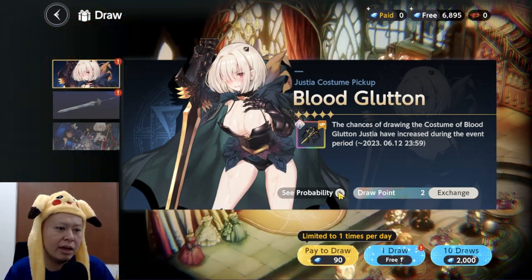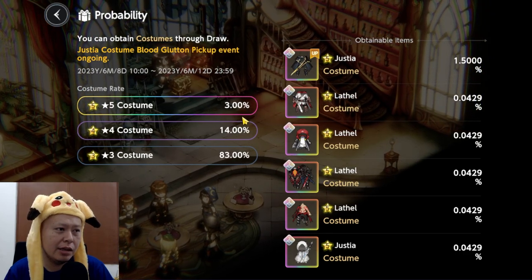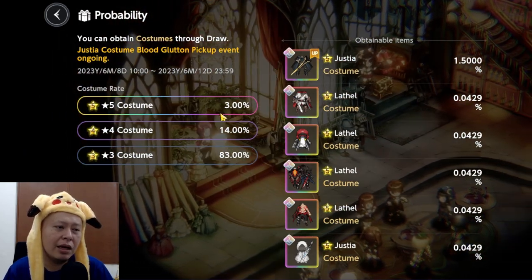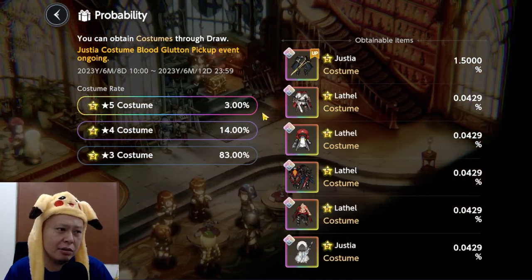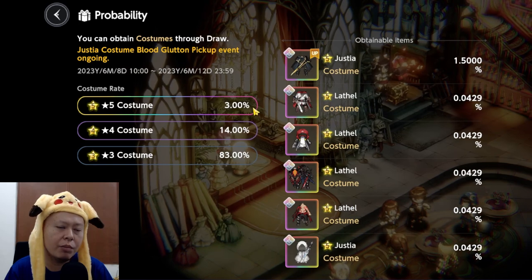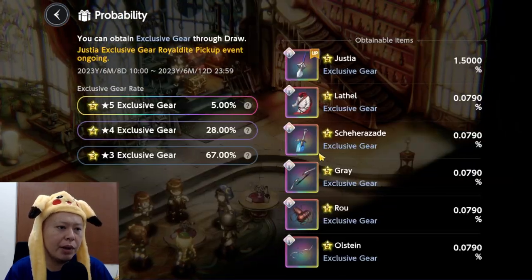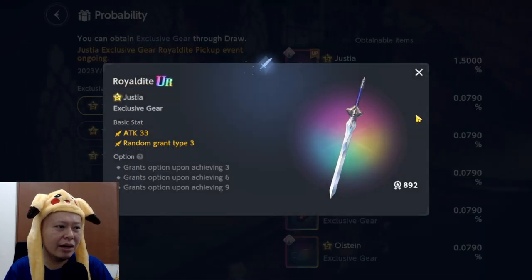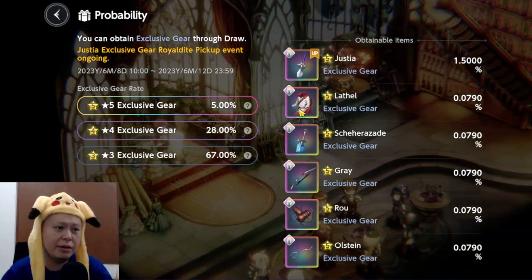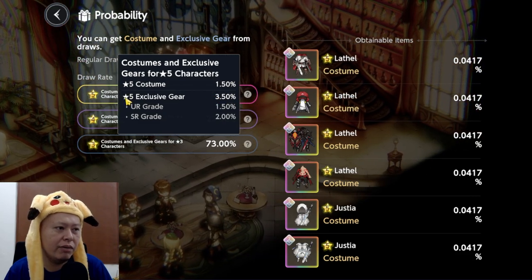For the character gacha, the probability to get a five-star costume (SSR) is 3%, which is actually quite reasonable — on average that's one five-star every 33 pulls. For weapons the probability is 5%. Each character has their own exclusive gear. There is also a combined costume and gear draw with 1.5% for the costume and 3.5% for the gear.